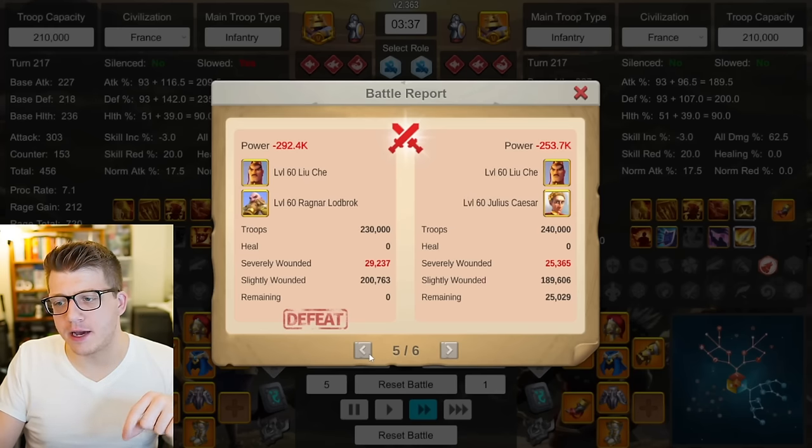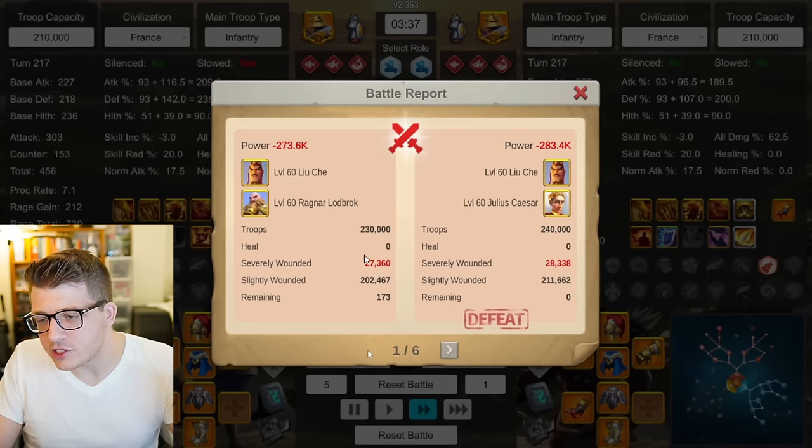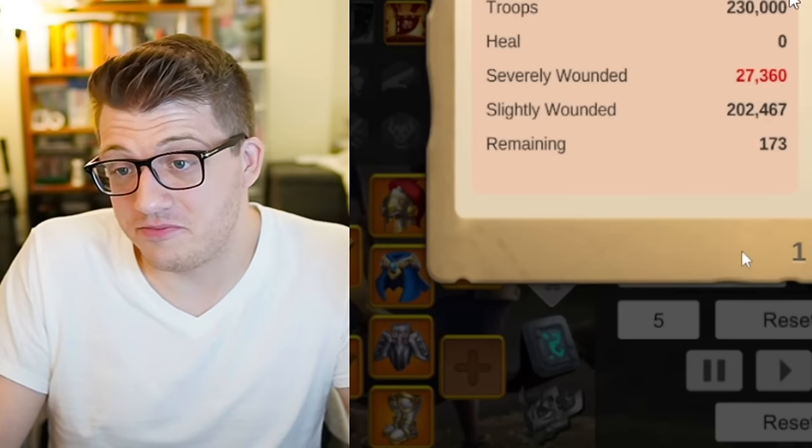I went ahead and did a Liuche Caesar test since that was the original inspiration for this video. I only recorded five battles — Liuche Caesar wins with 25k remaining. Next report is literally even — eight remaining, basically the same, with more sevens for Liuche Caesar because they start with more troops. Next report: Liuche Ragnar wins with about 18-19k remaining. Next report: Liuche Ragnar wins again, 32k remaining. Final report: pretty much even, more sevens for Liuche Caesar. So Liuche Caesar does decently well, but Liuche Ragnar is just better.